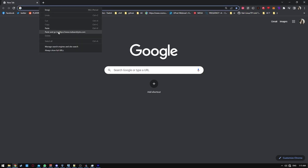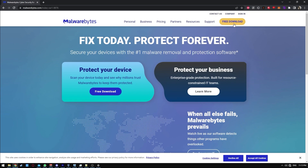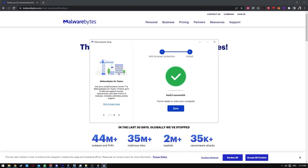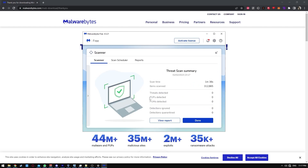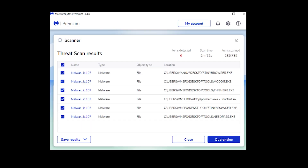Type malwarebytes.com and go ahead and download the latest version of Malwarebytes. Run the installer and install the program. Press done when ready and go ahead and do your first scan. This might take 5 to 10 minutes depending on your computer speed. Press done when ready. If you see something like this, press quarantine and ok.